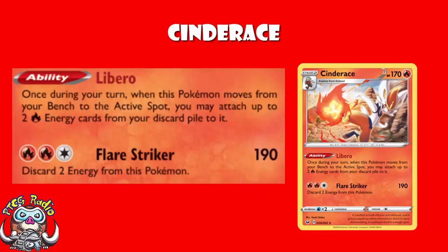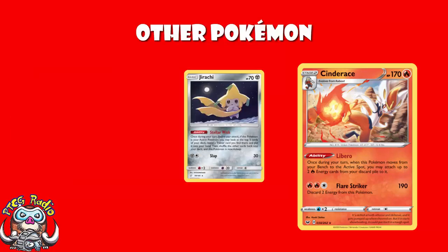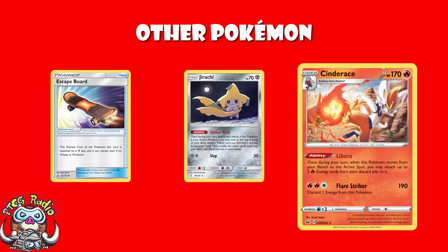We'll get to the consistency and how it works in a minute, but the Pokémon is a big part of that. Stop me if you've heard this one before — we're playing 3 Jirachi. Of course we're playing 3 Jirachi. Six of the active: you look at the top 5 cards of your deck, find a Trainer card, put it in your hand, and go to sleep. Jobs done. And then you use Escape Board to just free retreat. We've seen Jirachi a billion times — it's going to keep coming.